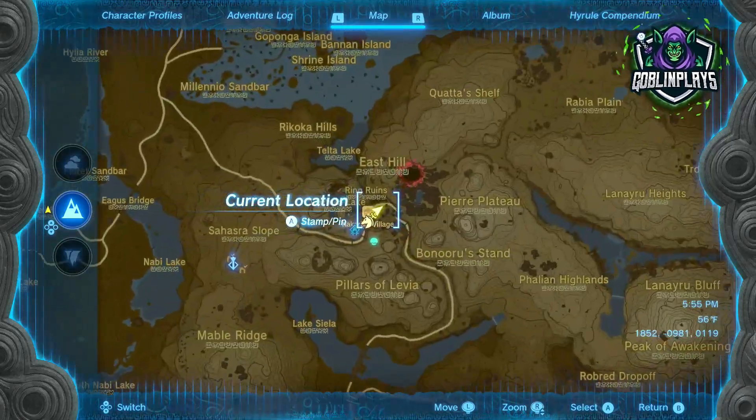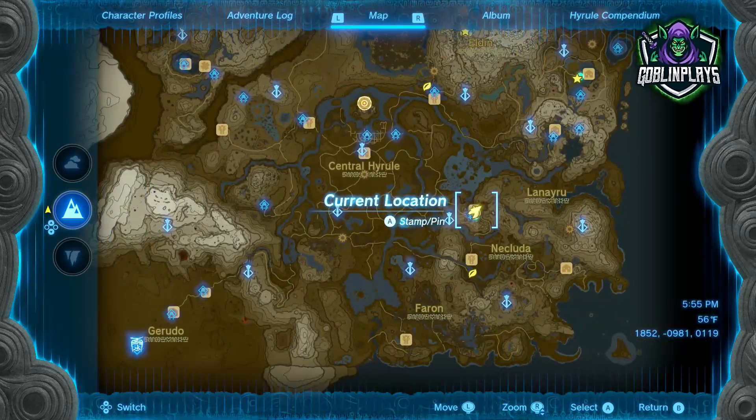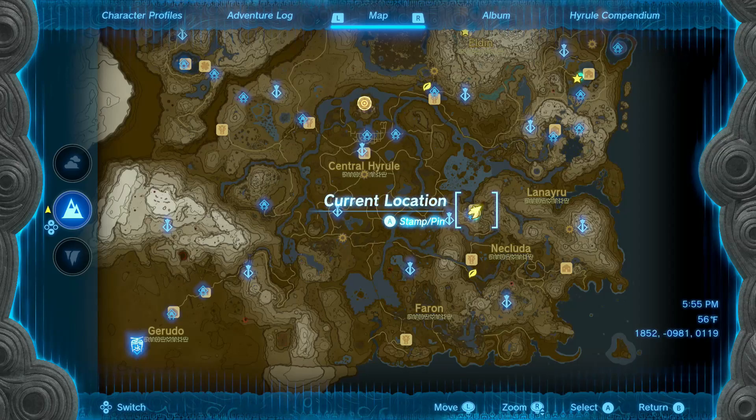Inside of Kakariko Village — letting you guys get a good look at the map — and then we're going to jump into the actual dark area to see if this mask, this shirt, and these pants will actually give you an advantage in the dark, maybe like seeing or something like that.